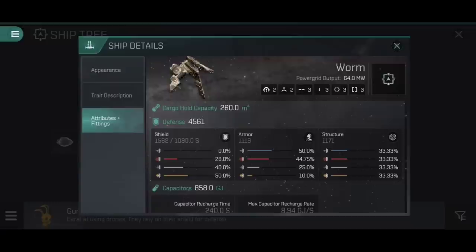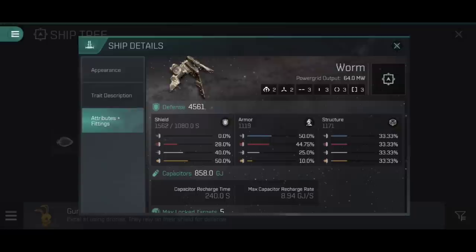That 64 MW power grid allows you to really oversize some of the modules you'd be fitting here, and that's exactly what we're going to be doing in this video. Defensively speaking, the Worm is pretty tanky. The shield starts off at 1,562. It's a Caldari-based ship with very low armor and very low structure, but nice big shields, and it does get bonuses to its shields which make it astonishingly tanky for a frigate of its size. This is a bruiser of a frigate that can take a lot more beating than a ship this size normally can.